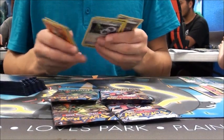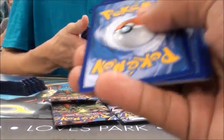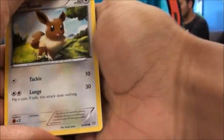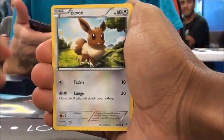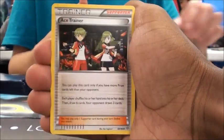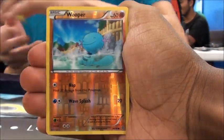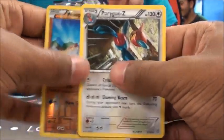Now on to a Shiny Primal Groudon pack. Eevee, Porygon, Ball Toy, Malamar, Golurk, Ace Trainer, Gloom, Paint Roller, Reverse Wooper, and a Porygon Z. Not much. I've pulled three Ace Trainers so far and didn't pull any yesterday — that's good.